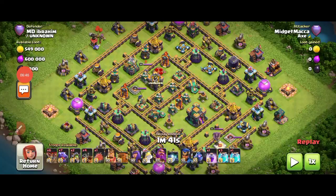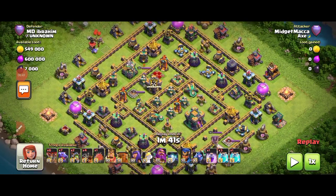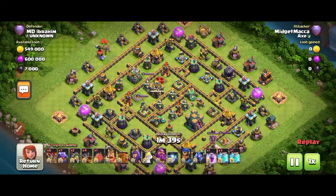Now another good attack strategy — the air attack strategy. We're going to see this one with four Clone Spells and a Rage Spell. Let's go.